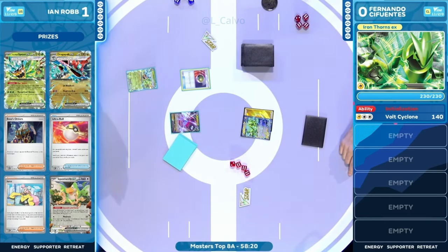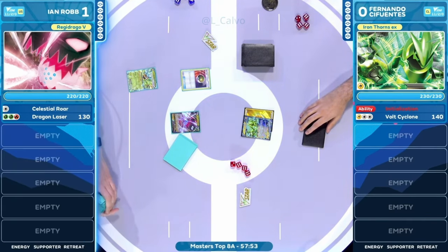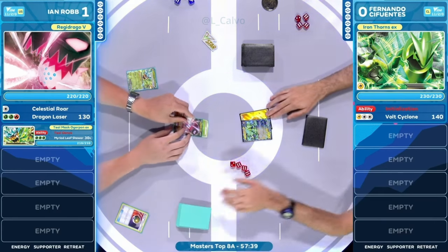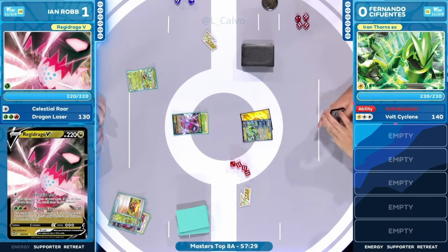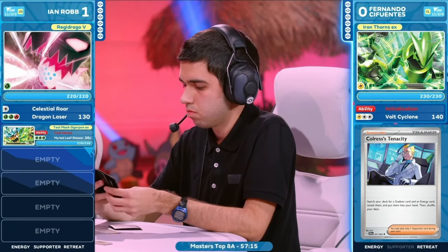These are the prize cards as well for Ian Robb — Dragapult EX in there, one of the Ogrepawn, and the Squawk ability EX in the prize cards. No! Squawk ability EX in the prize cards — it is pretty low there, but you saw how that Motivate was great for the strategy to start getting those energies out. It's quite sad seeing that it's not going to be flying around here for Ian Robb. It's not the end of the world — this is an attack that you can use in the mid-game as well. We saw that Celestial Roar off of that Regidrago: discard top three cards, and then if any of them are energies, you can attach them to the Pokémon. Unfortunately it was not — it was a V-Star, a Teal Mask Ogrepawn, and an Earthen Vessel.